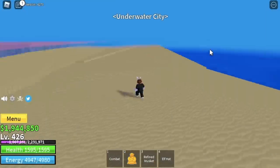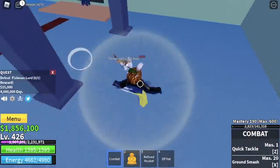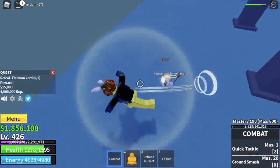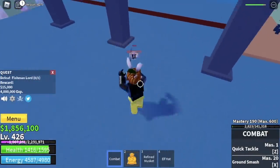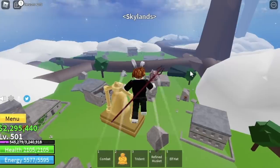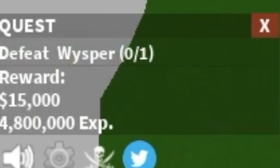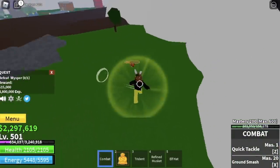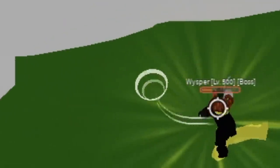Next up, Underwater City. At 425, Fishman Lord. Again, left clicks. The goal here is to reach level 500. This boss has 2 lives, but it doesn't matter because we're really strong. Next up, Skylands. We're gonna start with the Whisper — just avoid getting hit by its bazooka. The damage is kinda high and it's really annoying, so just dodge to the side.